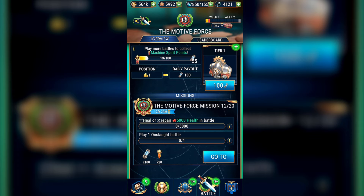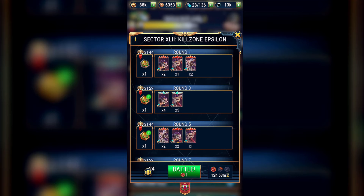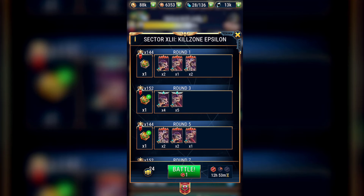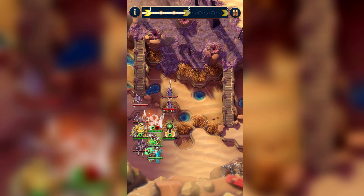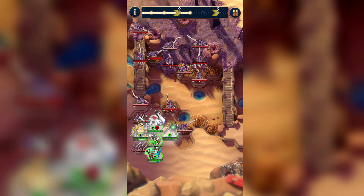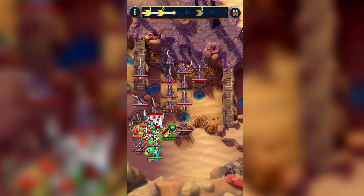We are already into Mission 12, where we need to heal or repair 5,000 health in battle and play one Onslaught battle. Use Necrons and Mechanicals and do a Xenos Onslaught, or take Isabella and sit in a corner behind a shield wall. Count the hits as you go and skip rounds until you've healed 5,000 damage before moving on.